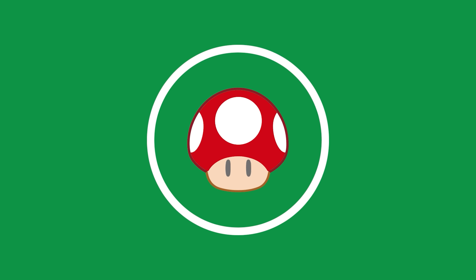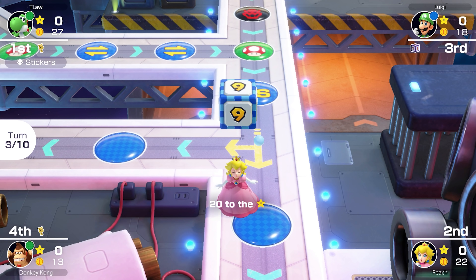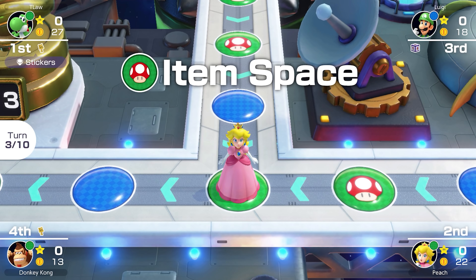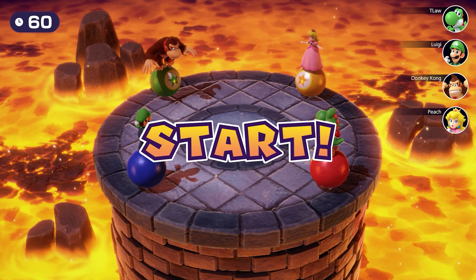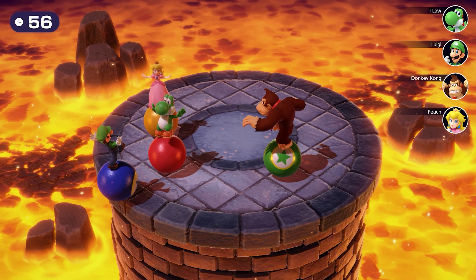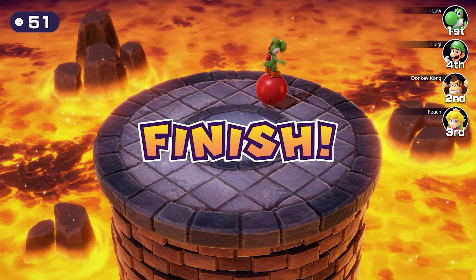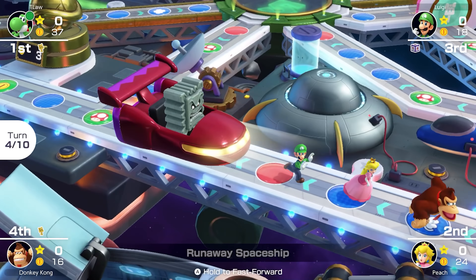First free-for-all minigame: Catch You Letter. Shy Guy is having a mental breakdown and we have to help him pick up letters. Luigi's already on 2, and Shy Guy is avoiding me as much as he can. It's a tie game so far, but we pick up a love letter — Shy Guy likes those, probably a letter from Mario. We've got a pretty good lead now, and we get another love letter, putting us on 12. Easy win.